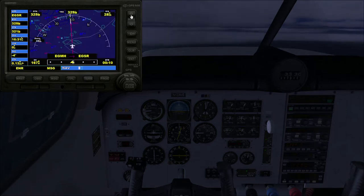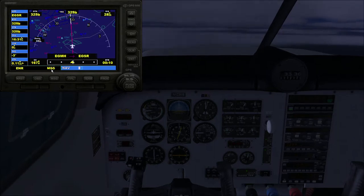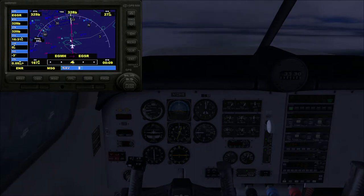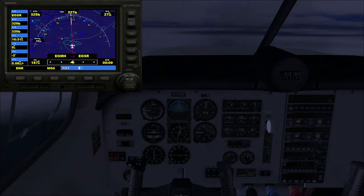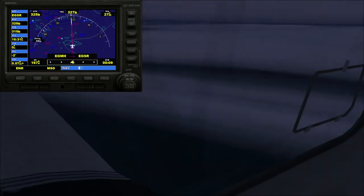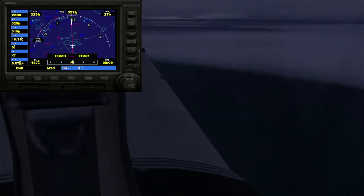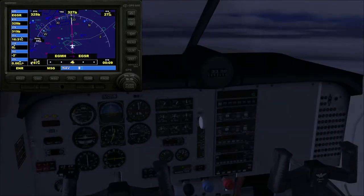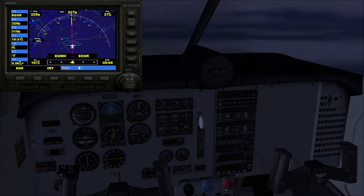Going over Southend now. The GPS is flashing a message: 'Airspace ahead, less than 10 minutes.' It's telling us about the Southend airspace and will keep doing that. It's not brilliantly useful - if you press and hold that button it will come up 'off', and that just turns the messages off.